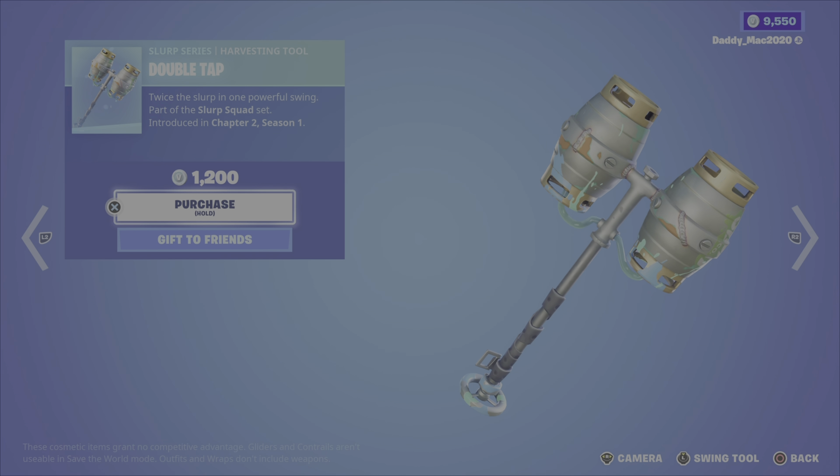The Sklaxis outfit from the Bone Brigade set, Chapter 2 Season 1 has an interesting look — it comes with the Spinal Blade back bling and it's 1,500 V-Bucks. You also get the Bone Fangs pickaxe for 800 V-Bucks if you like it, and the Neon Venom wrap for 300 V-Bucks.